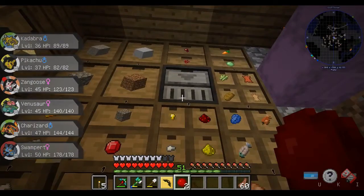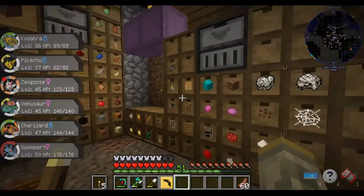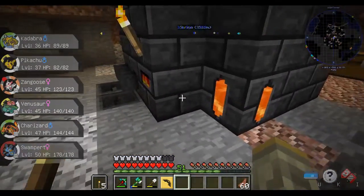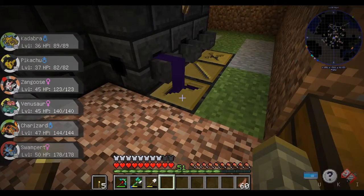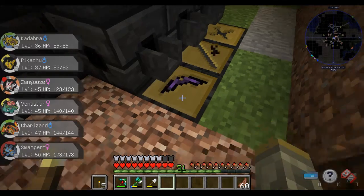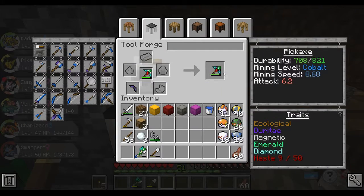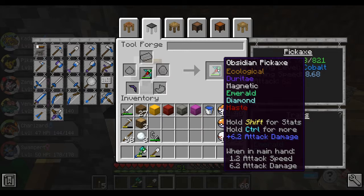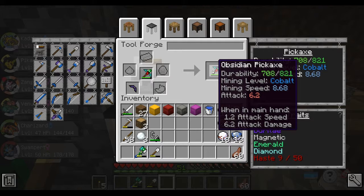Alright, there it is — we have obsidian now. Let's put that back in and make an obsidian pickaxe head, which should give me the right mining level. Bring it back over here, throw that in — yep, mining level Cobalt! Cool. It does hurt my durability a bit, but I came in at 918 and it's at 821, mining speed 868. I'll take it — whatever, it works.